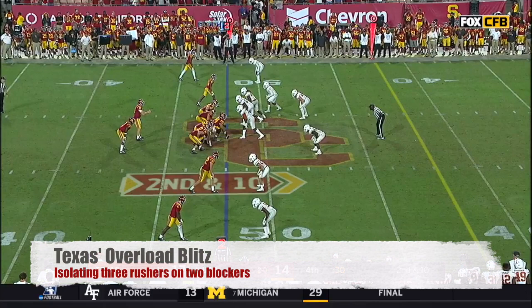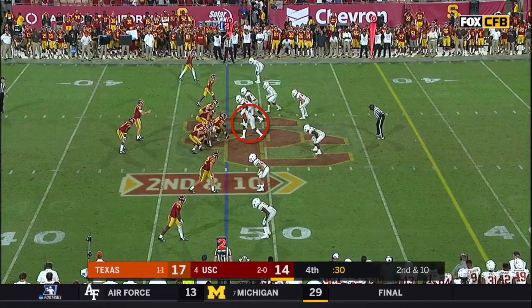What we see here is Texas trying to overload the left side of USC's protection. They're going to do this by putting a pass rusher directly over the center to use up his block, and then by blitzing three more pass rushers to the left side of the formation to outnumber the left guard and left tackle.